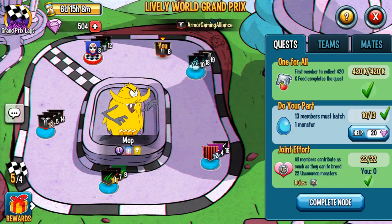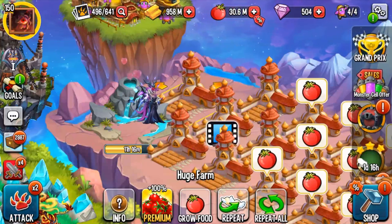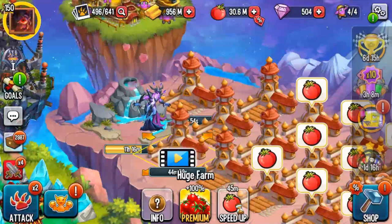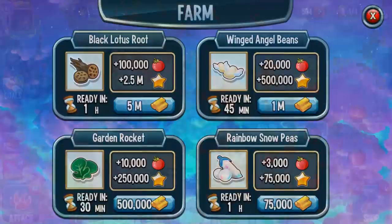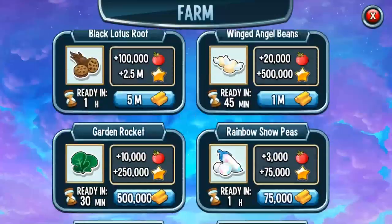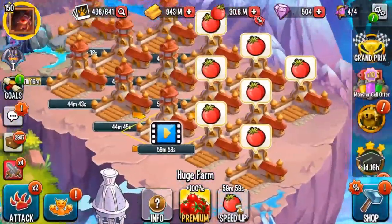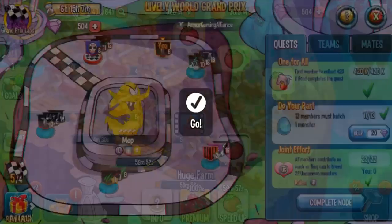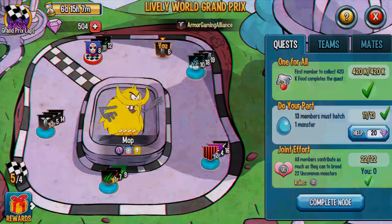Communication is key. Second, let's talk about how to do some of these quests more easily. Collecting food: what I like to do is plant about five winged angel beans — they give 20,000 food each — because there are quite a few nodes that require collecting 20,000 food. Then for the rest I plant black lotus shoots, which give 100,000 food. The reason I like black lotus is because there are joint efforts requiring your team to collect a bunch, and there are one-for-alls I can complete just from having black lotus shoots ready.